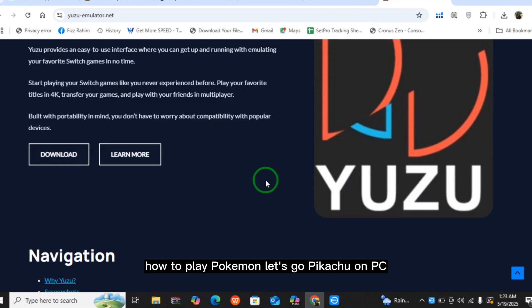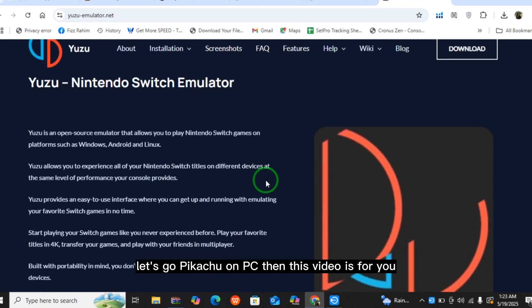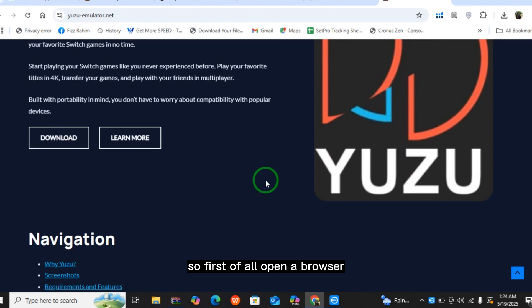How to play Pokémon Let's Go Pikachu on PC. If you want to play Pokémon Let's Go Pikachu on PC, then this video is for you. First of all, open a browser and download a Nintendo Switch emulator.